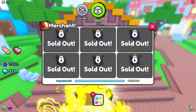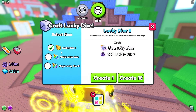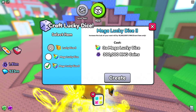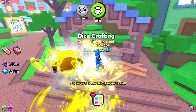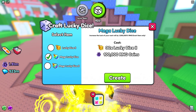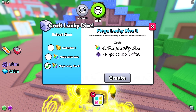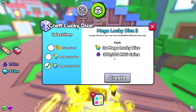Once you buy lucky dice from the merchant, head over to the Dice Crafting machine. Inside you have three options: craft Lucky Dice 2 (the golden dice), craft the first rainbow dice, or craft the tier two rainbow dice. You go in order — make 16 lucky dice, then head back to the machine and craft the Mega Lucky Dice, which costs 30 Lucky Dice 2 and 100,000 RNG coins. Then for Mega Lucky Dice 2, you need three of the first rainbow dice and 300,000 RNG coins.